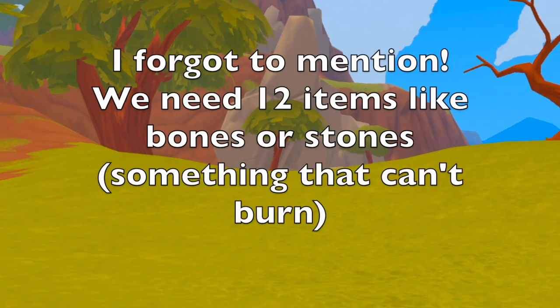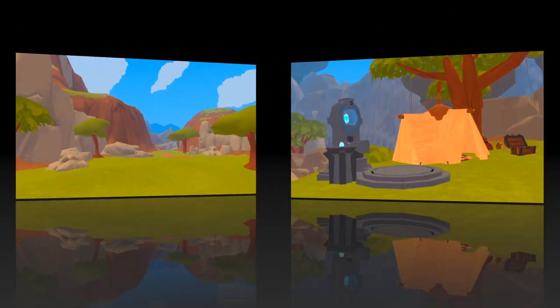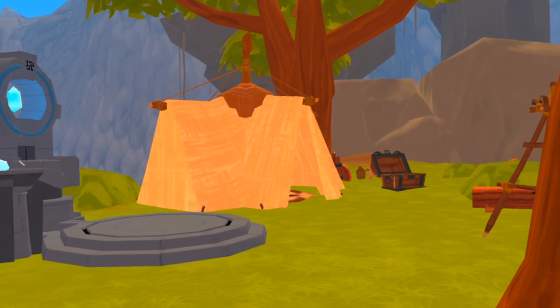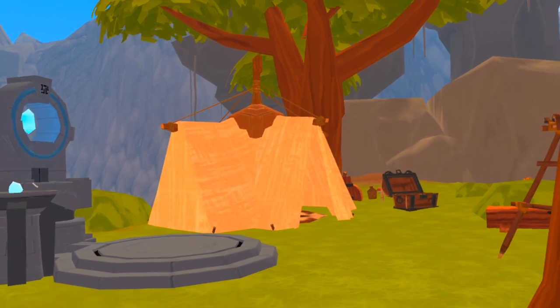So we're gonna hold on to that and now we need to go get some grass. I'm gonna go collect some grass and some lint, and then we're gonna go to a chest. We need to find ourselves a chest that doesn't have a loot table, or like a safe chest.